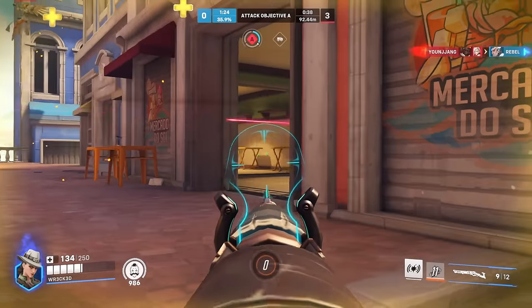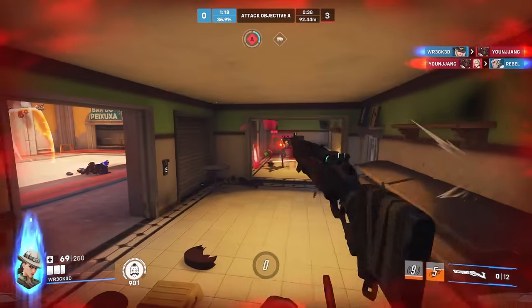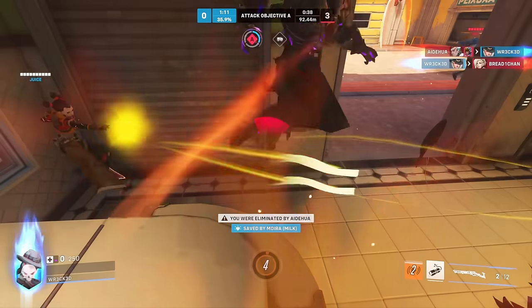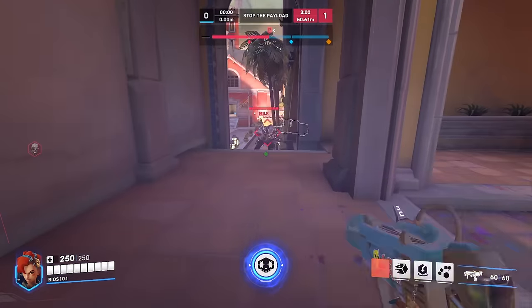If you're playing Reaper or Pharah and looking for a big ult, hide where the enemy can't easily see you, wait for key cooldowns like Ana's Sleep or Orisa's Spear to be used, and then pop out and kill their whole team before they realize what happened. If you get spotted before your big moment, don't be afraid to disengage and make a change of plans. Surprise flanks work best the first time, so don't overuse them in the same game.